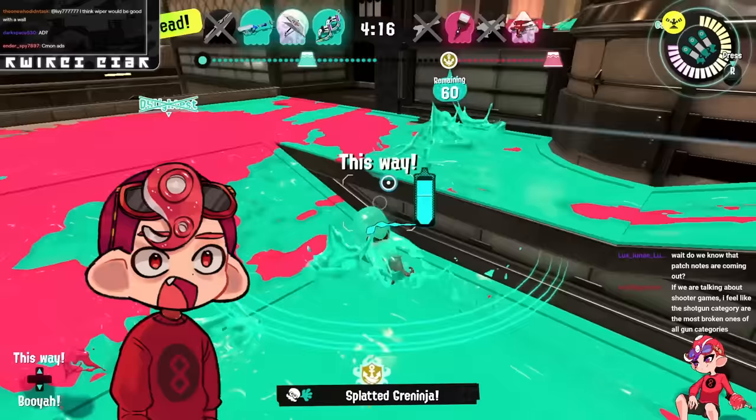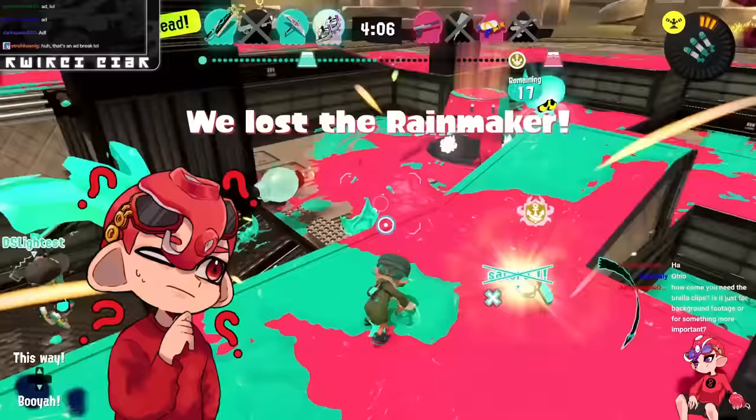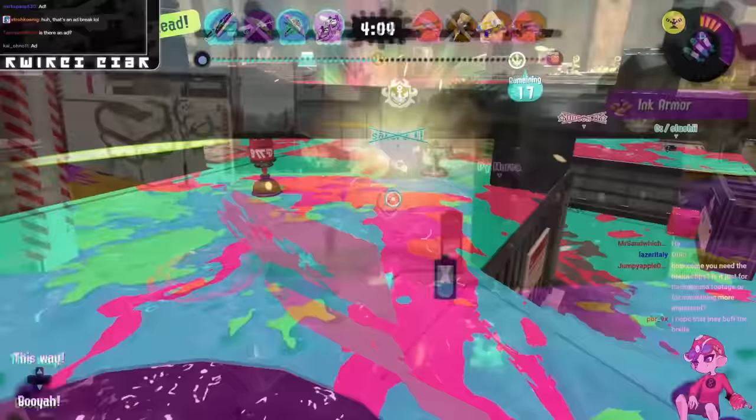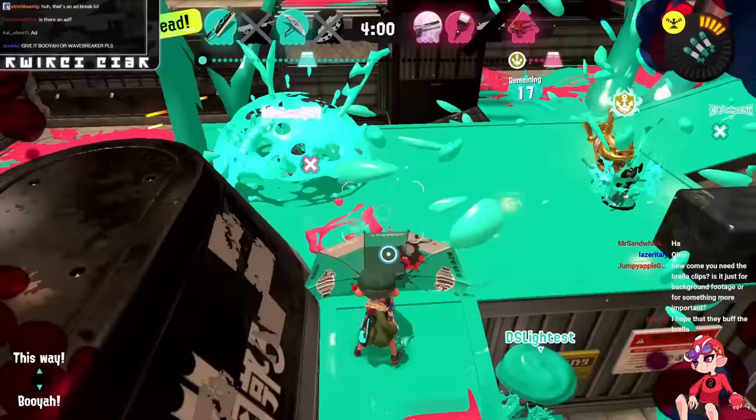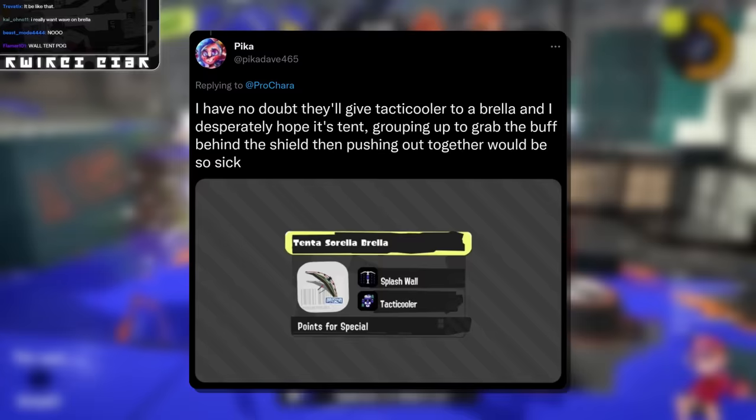Luma Ace said 190P with Torpedo and Booyah Bomb for the Brella. I gotta be honest — I don't think they're gonna give Brella any form of an HP special. Could be wrong since there are a decent amount of them, but I'm really unsure they'll do that for the normal one. That being said, Torpedo is what I want — I think Cunder is gonna get it instead, but I'm still hopeful. Booyah Bomb would still synergize very well with this thing. It'd be a fine kit, not the best, but definitely functional.